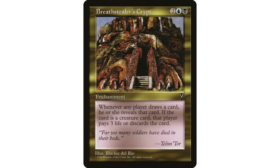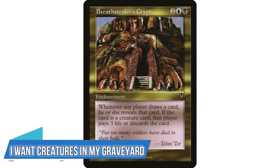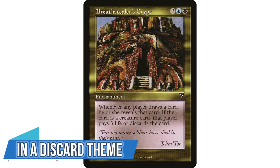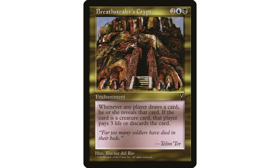This fits in a Dimir deck obviously. I think it's a great include in three kinds of decks: first, if you're not playing creatures, your opponents will have to discard all their creatures or pay three life; second, if you want creatures in your graveyard, this chucks them right in since discarding to the graveyard triggers discard effects; and third, in a discard theme deck you can reveal a creature off the top, throw it in the bin, and get a free discard trigger.